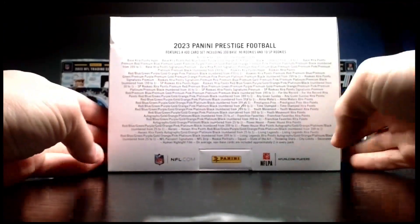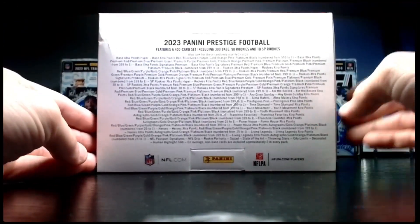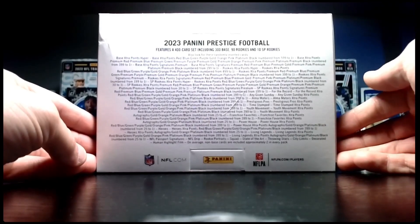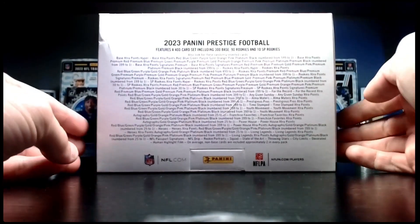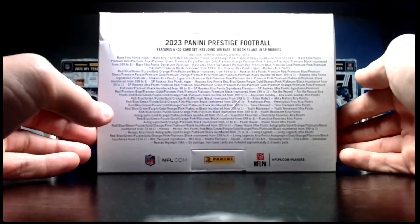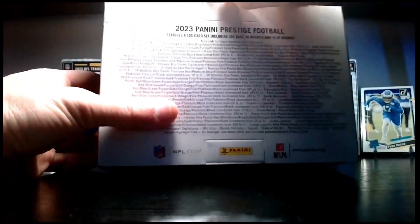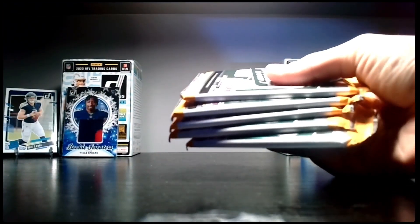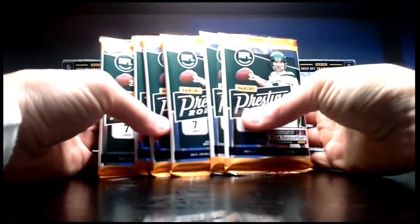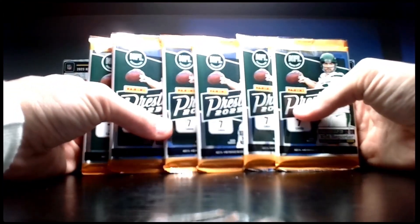As you can see, this is 2023 Panini Prestige Football. It features a 400-card set including 300 base and 90 rookies. We're hoping to pull an NFL Drip, a black 1-of-1. We also want to see some CJ Stroud — I think the 1-of-1 CJ has been pulled, but hopefully we can get an NFL Drip CJ Stroud.